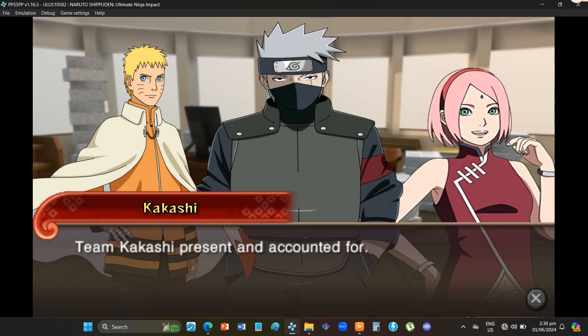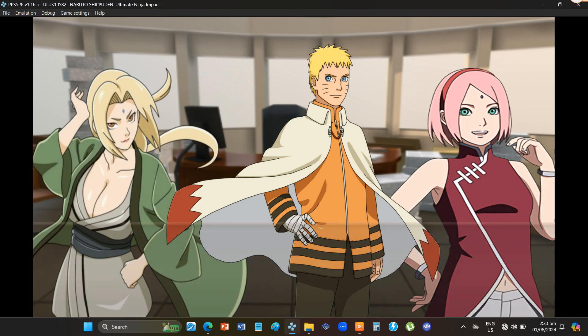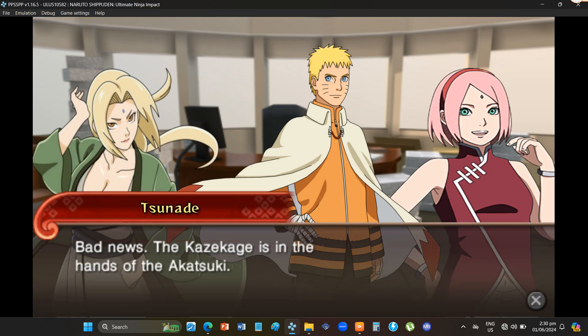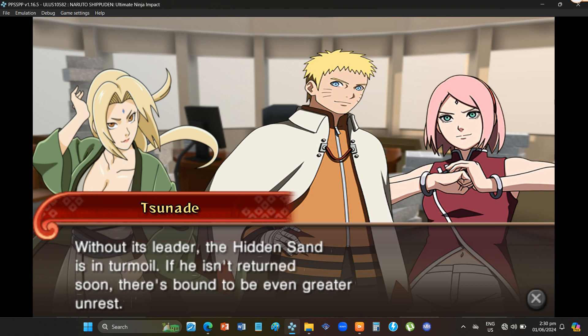Team Kakashi present and accounted for. Hmm. What's the trouble? Bad news. The Kazekage is in the hands of the Akatsuki. What? Kara! Without its leader, the Hidden Sand is in turmoil.